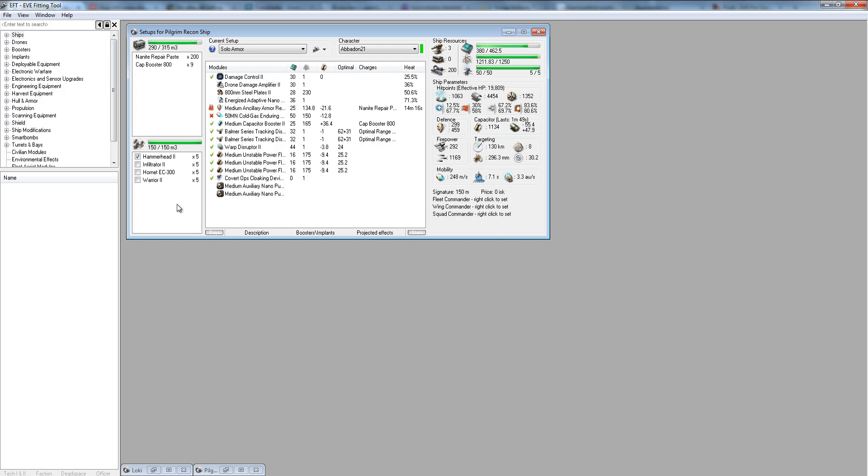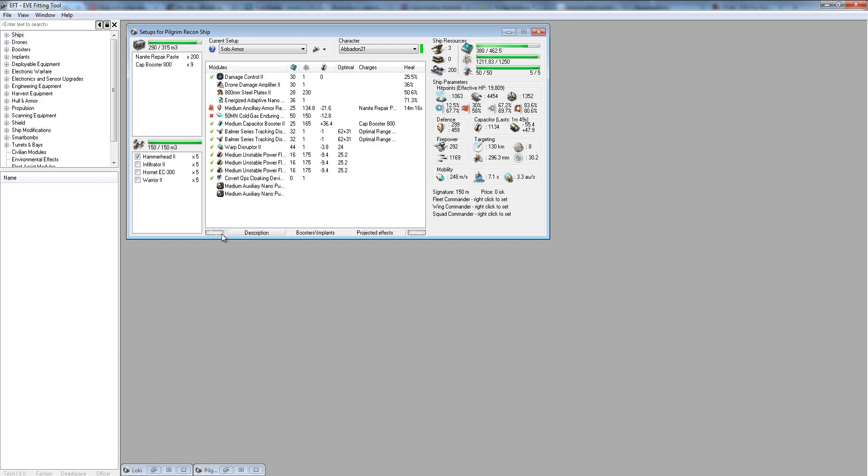Whenever you have an AAR, take extra nanite repair paste and as many cap boosters as you can, because this ship tends to be used on deep excursions — going deep into null sec or low sec and living behind enemy lines where it's not easy to resupply. I've been many times back in Fade and Delcain where you can't dock or resupply and the nearest place to repair is 10-14 jumps away. Make sure you have enough supplies to survive out there for some time.